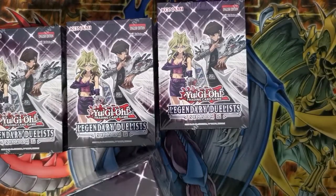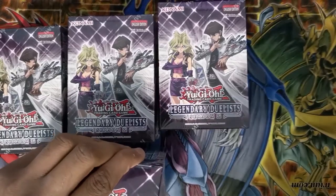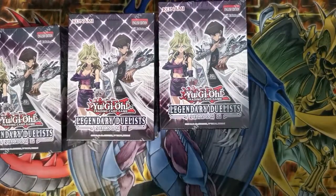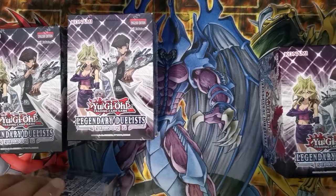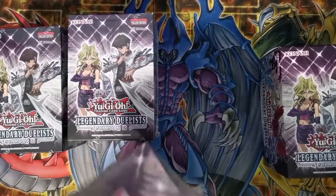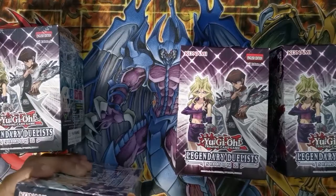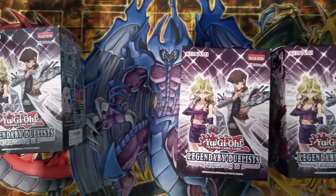This set I'm incredibly excited about because not only do we get nice reprints - like Seeger as a common reprint which is pretty cool - but we finally get the alternative reprints everyone's wanted. We got the new imports, we got Afterglow, and also Abyss. The new Afterglow and the new Abyss are cards I'm hoping to get because I kind of want to build a Galaxy Eyes deck now.